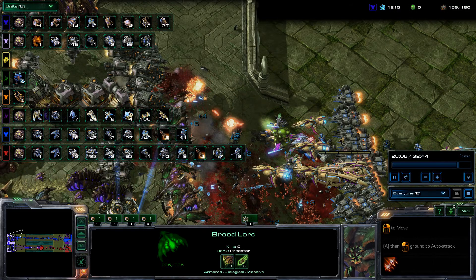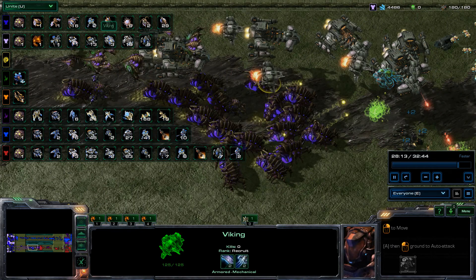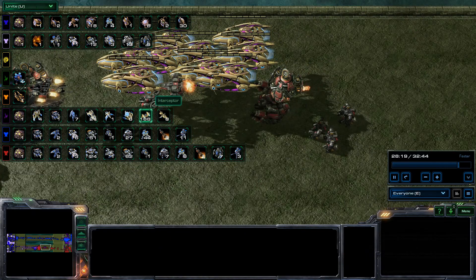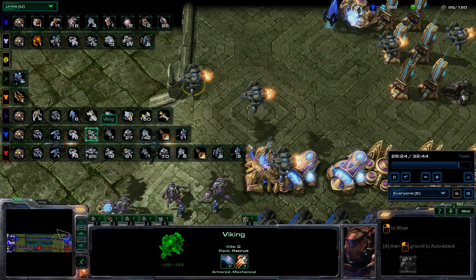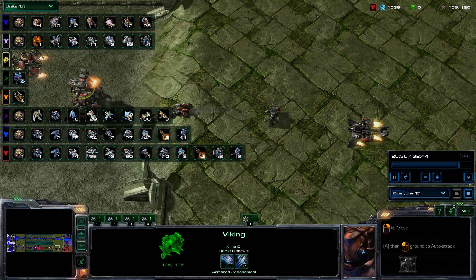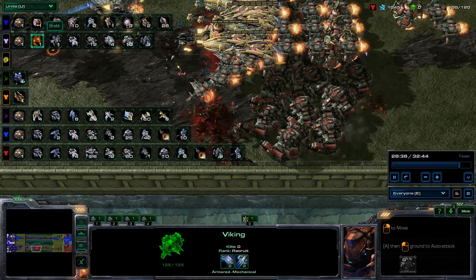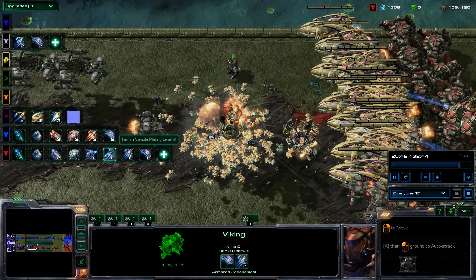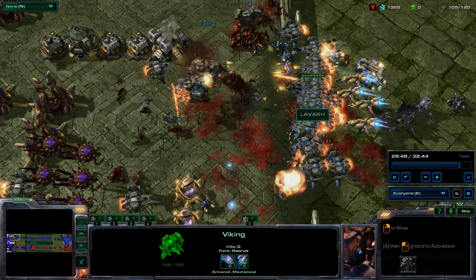Looking at unit composition: we've got 14-15 Broodlords confronted by 13 Vikings at the bottom, 15 Battlecruisers confronted by a lot of interceptors from 20 Carriers. We've got 55 Vikings coming through, 25 Thors with 60 more Vikings — an insane cone. Let's look at upgrades once more — everybody's getting higher and higher. The Vikings have managed to clean up the Broodlords and are pushing in, and all those Marines and Marauders from the bottom are able to help clean things up.